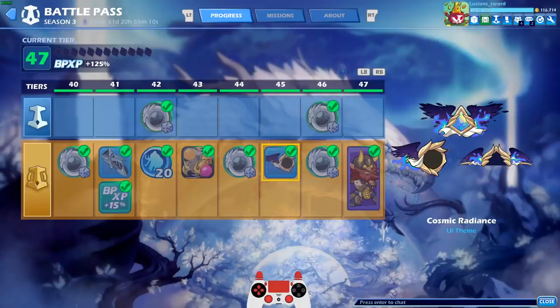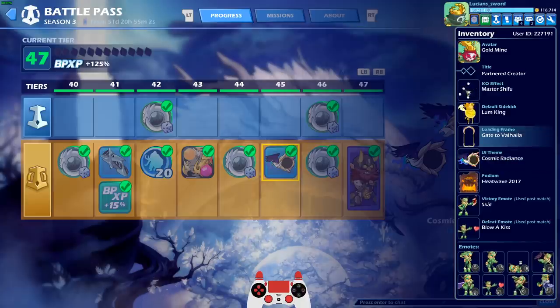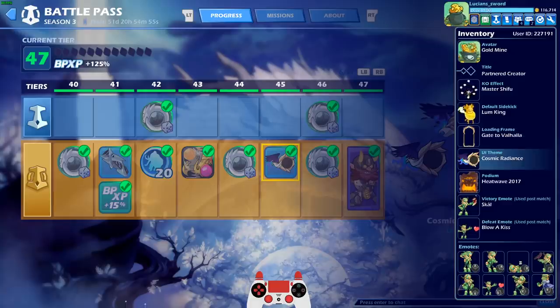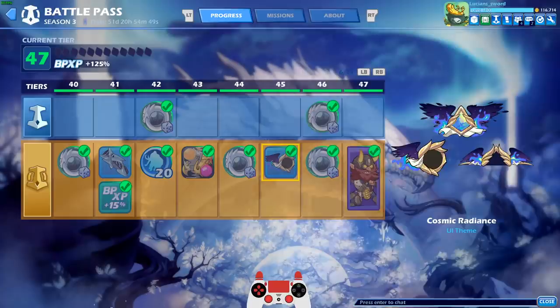I also unlocked the Cosmic Radiance UI theme, which I haven't equipped yet, so let's go ahead and equip that. I feel like it looks better with the diamond border, but we'll try it out. Gate to Valhalla for now, and then maybe I'll try it with other borders. And we'll go Heatwave 2020 for our podium this time.